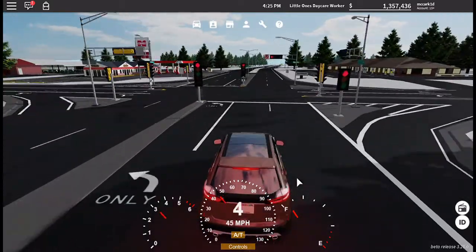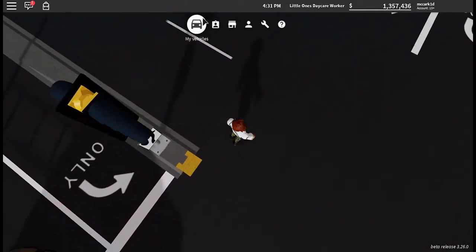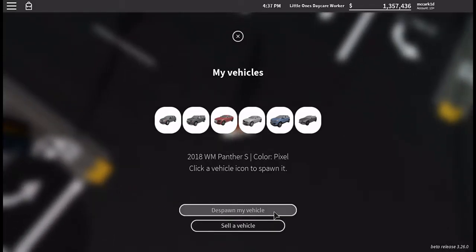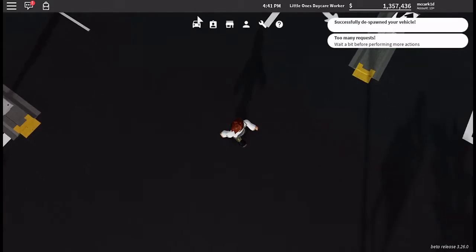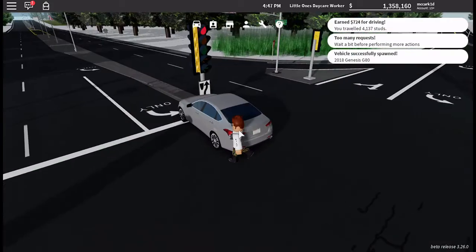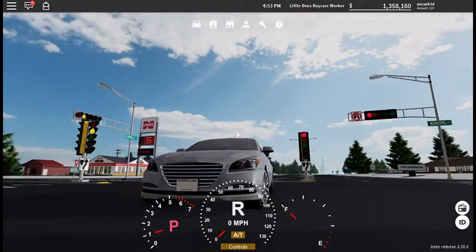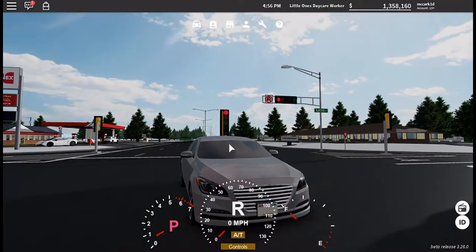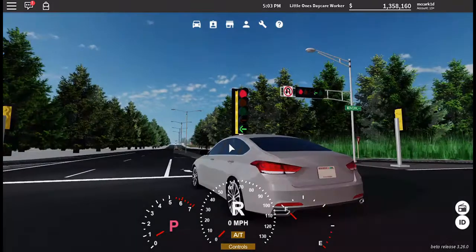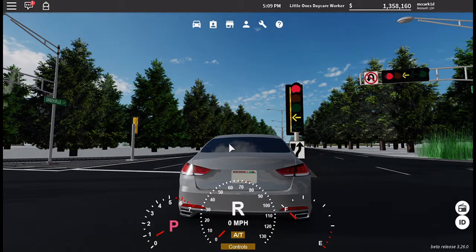Let's hop in the Genesis G80 in Parisian Gray. This thing is also a very high quality build. You have a nice amount of detail in the front with your headlights that also look like they're 3D. When you turn the lights on they turn on, and the back is also very detailed — when you press the brake, the tail lights come on and you have the headlights in the back as well.